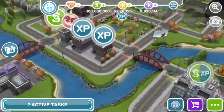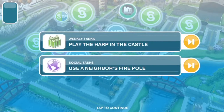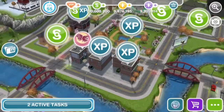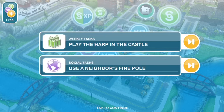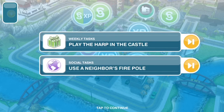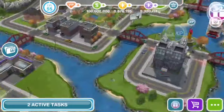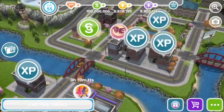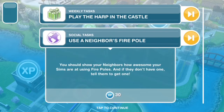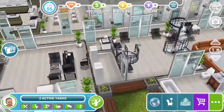Now for the social points stage. There is one social point trick on my list — completing social tasks. Tap on the button that shows your active tasks; for me it says two active tasks, but it could say five to six depending on which quest you're doing. Tap on it, go to social tasks, and do what it tells you. This also gives you XP.